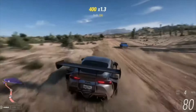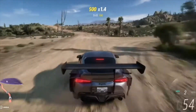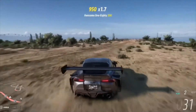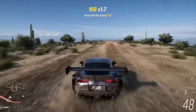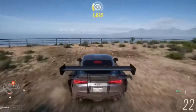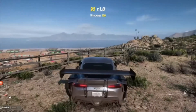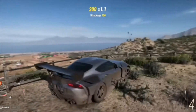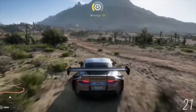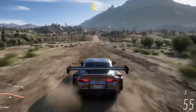Next we have the arid hills — when you think of Mexico, this is definitely what comes to mind. These arid hills are going to be located around the grand volcano that takes up most of the northwestern side of the map. It looks like this area is more arid with fewer roads and a lot of off-road capability.